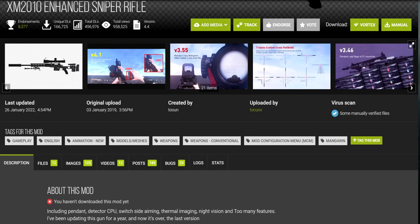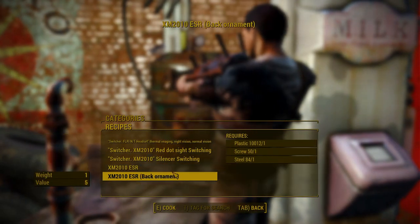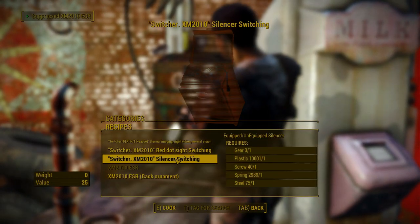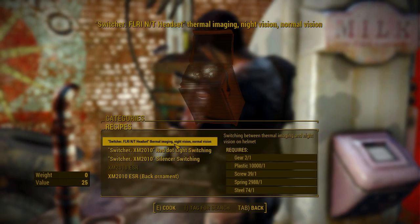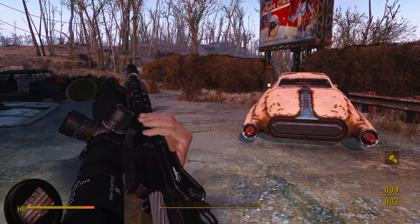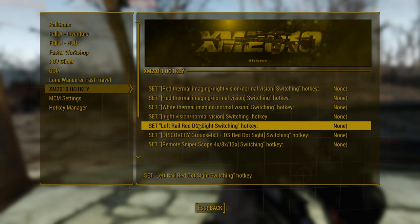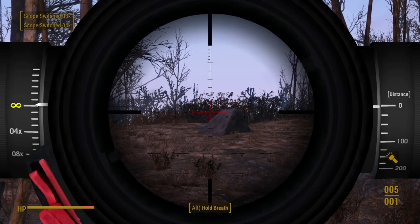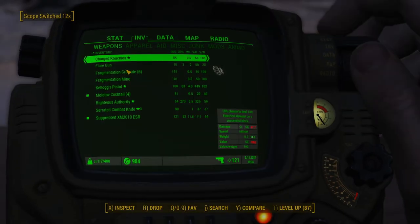Fifth on the list is the XM 2010 Enhanced Sniper Rifle. This gun is integrated into leveled lists or can be crafted at a chemistry workbench — there are no pre-placed variants in the world. It's highly detailed with excellent animation and sound quality. It's supposed to have features like variable zoom or thermal sights, but I couldn't get any of that to work. When I pressed the hotkey, the pop-up said I switched my scope zoom level, but nothing changed — the scope was still stuck at 8x zoom.